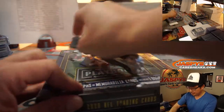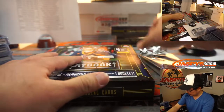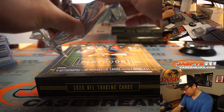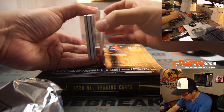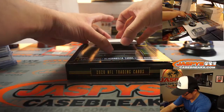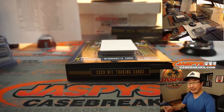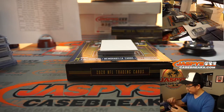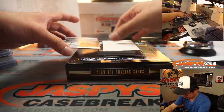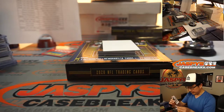Three more boxes to go. Alright, we've got a few thin cards here, maybe a redemption too — no more points, remember it's winner take all on the points. We've got Yeter Gross Matos, 13 out of 75 for Carolina — Tim. And we've got another Panther, Derek Brown this time, 43 out of 75. So a couple autos for Tim in this box.